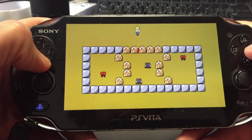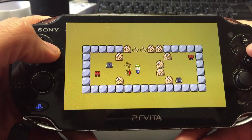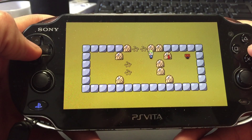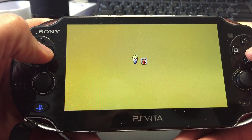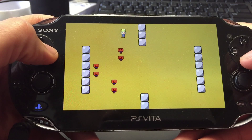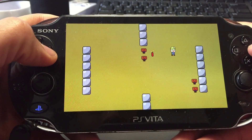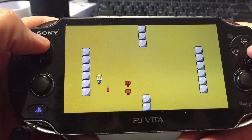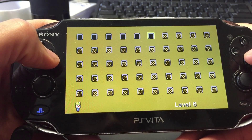Basically the levels are getting slightly more complicated little by little. The last explosion sometimes doesn't go off — I probably should have fixed that. If it explodes before it touches the enemy it'll go off, but on the final kill you need to set it off before it's done. I'll try to fix that in an update.